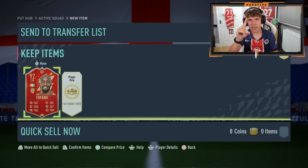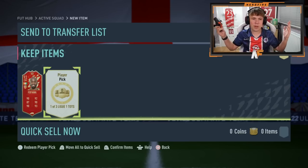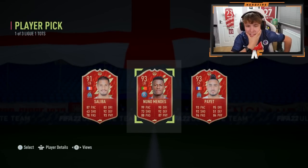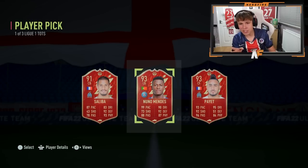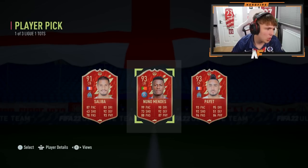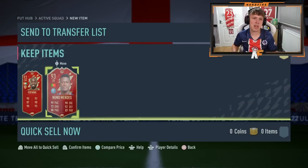Pick number two — can we get an attacker, like a Paqueta or something? Obviously a Ben Yedder, Mbappé, or Messi would be incredible but that's never going to happen realistically. Red player pick number two: Mendez or Paia. I think I've got to go Mendez — I've already got Saliba, and Paia's not a bad card either. After a think, I'm going to go with Nuno Mendez — he's also 100k more than Paia.